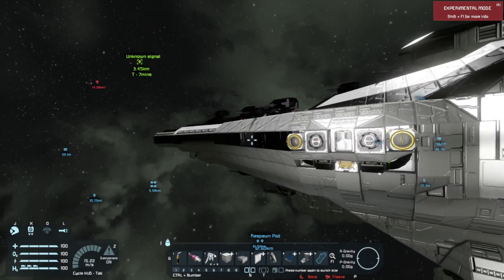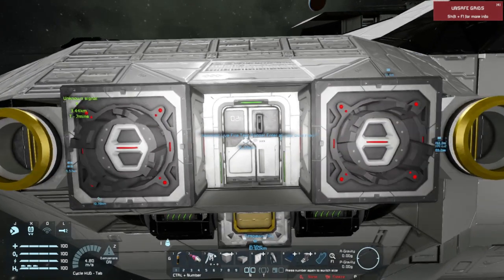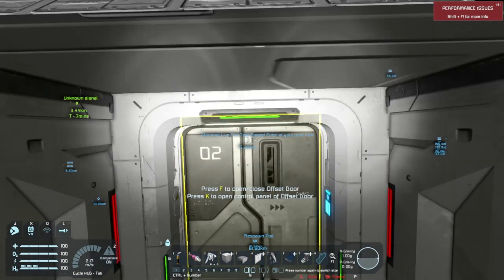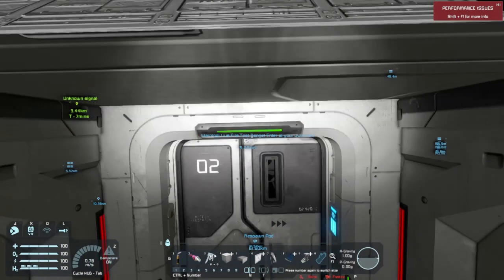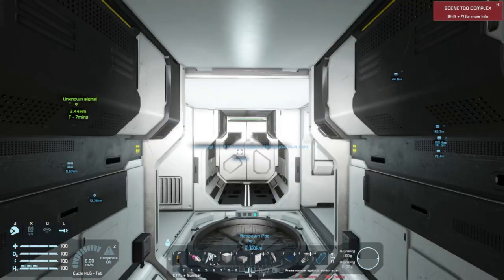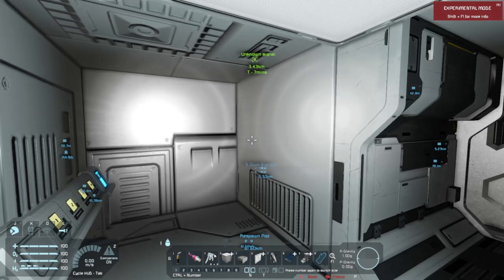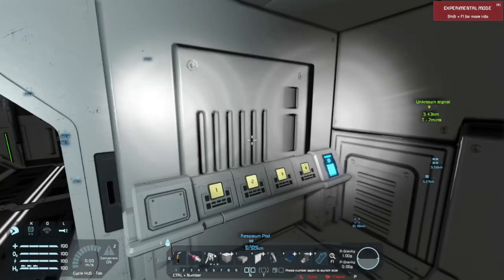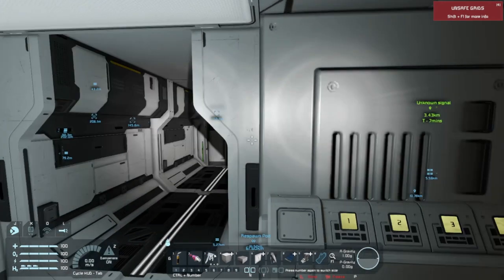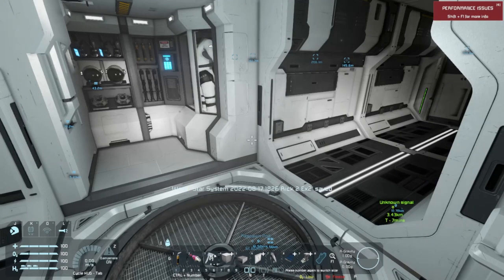Let me take you inside and show you the interior. One of the very first things to show you here — both entrances have an alcove in the middle of the airlock with an armory locker on one side. And we have this four-button control panel with controls to pressurize and depressurize the airlock.